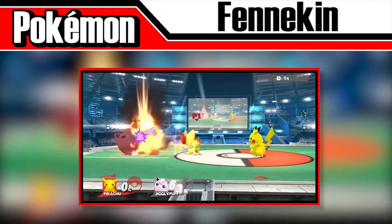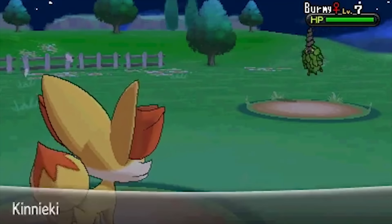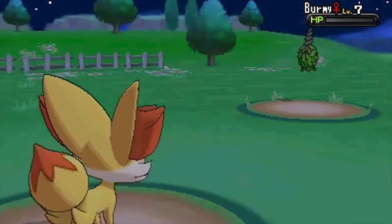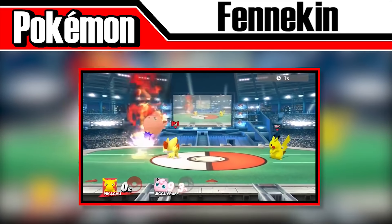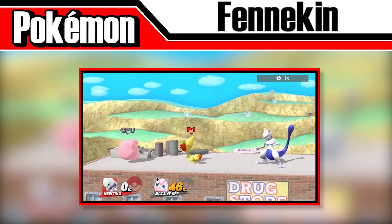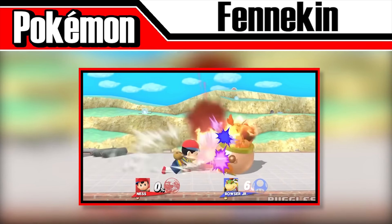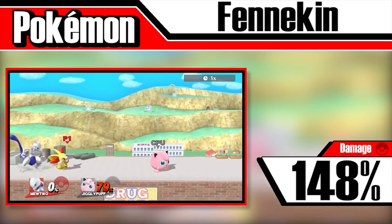Just like Chespin, Fennekin was brought to Smash 4 with the recent inclusion of Greninja onto the roster. It will use the move Incinerate, a move that Fennekin can only learn through TM59 in the Pokémon titles. It shoots a small ember that turns into a pillar of flames upon impact before turning around and doing it in the other direction. The distance of each shot varies slightly as Fennekin continues to go back and forth. The attack looks very similar to Ness and Lucas's side special, PK Fire. If each hit connects, Fennekin has a chance to deal up to 148% of damage.